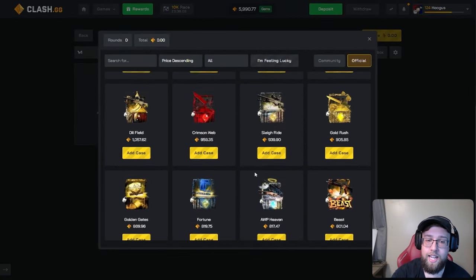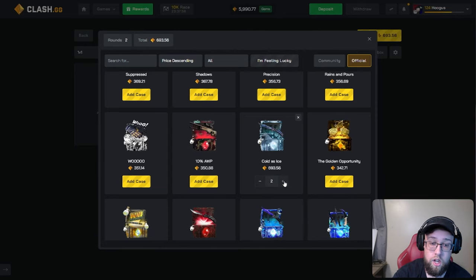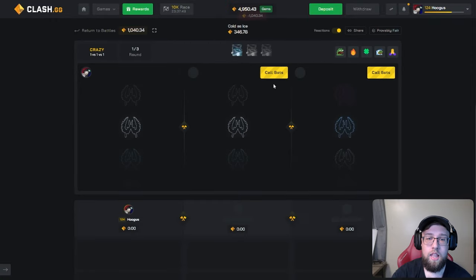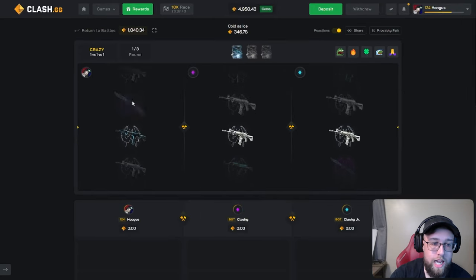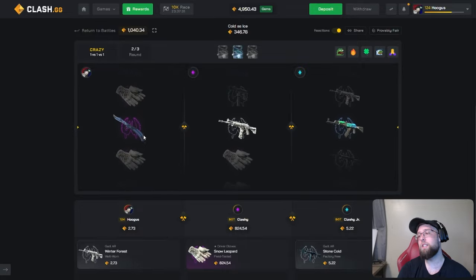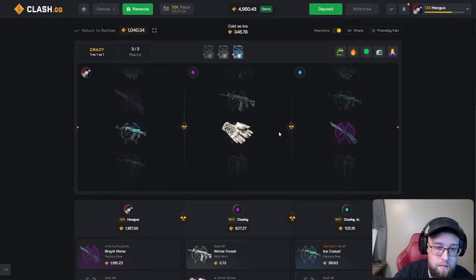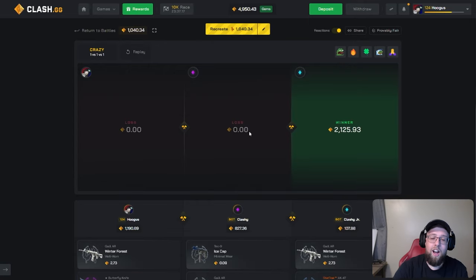Let's go to the cases and try to get a big win on today's video. I appreciate all of you guys for watching — the last few videos have been going great, hopefully today will as well. 1,000 gems, three-way crazy mode, three cases, let's run it. 340 per case, crazy mode — I miss, I start off with a miss. He pulls 800, we are in last place. Max pull on the second case, miss — and I need them both to hit. I miss and they both miss. It started off so good and ended so bad.